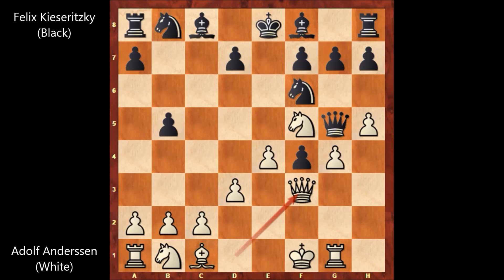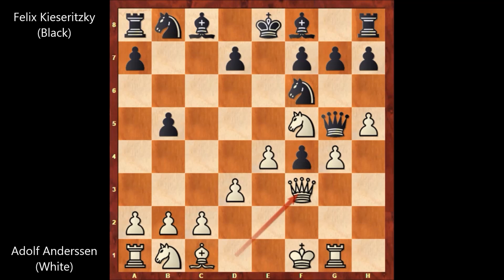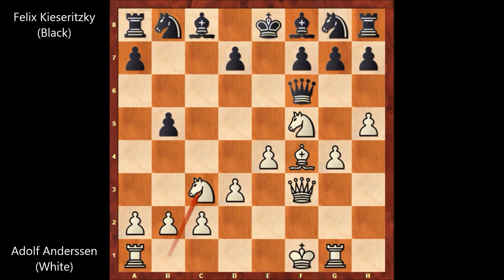Threatening to chop the pawn with the bishop, and there are not many safe squares for the queen. We have knight to g8, allowing the queen to escape. After queen to f3, let's say knight to c6, then bishop takes on f4. And how to defend the queen? Knight takes on g4 — if bishop takes queen, then knight to h2, forking the king and the queen. So rook takes knight and white is better. This is why after queen to f3, we have knight to g8 by Kisaritsky, and bishop takes on f4 attacking the queen.